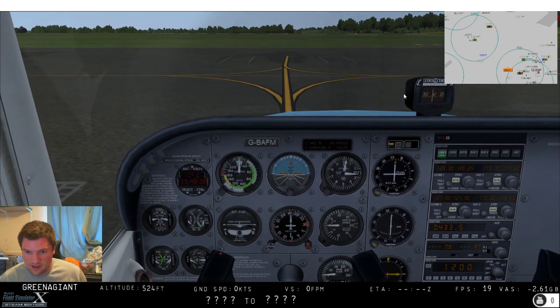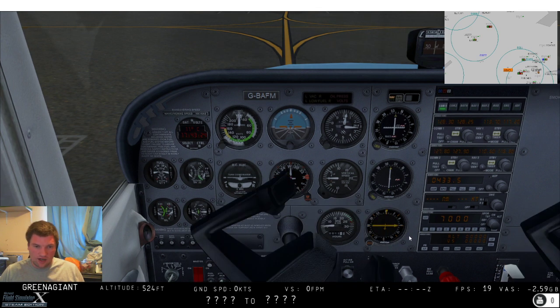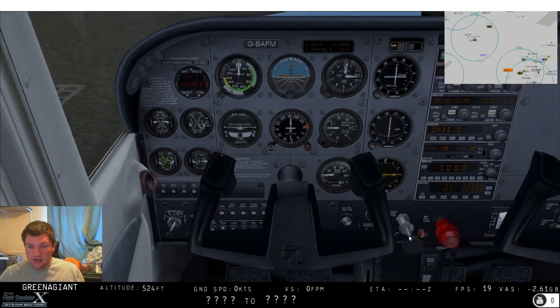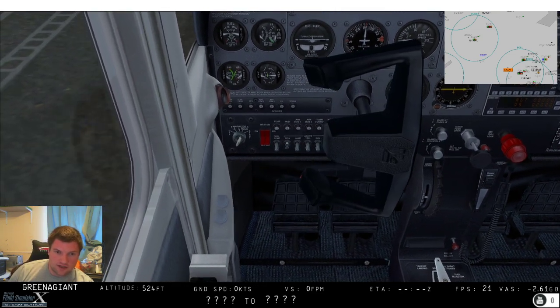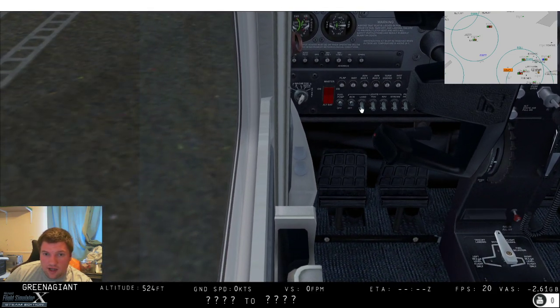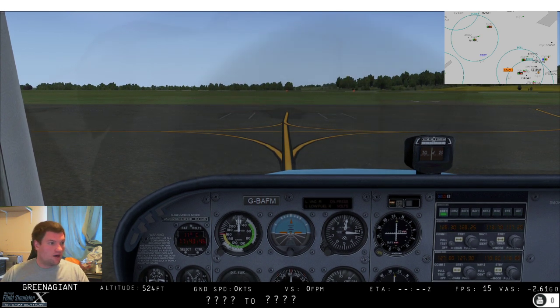We're VFR so we're going to squawk 7000. Nav 1, Nav 2, but we're going to be using the ADF down here - and really annoyingly the yoke gets in the way. Fuel pump can come on, landing light, taxi light - I'm going to turn them all on now just because it's going to be a pain once we get moving. We've got real weather on so we need to do the METAR - EGTB into Google.